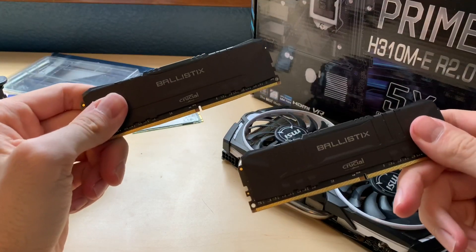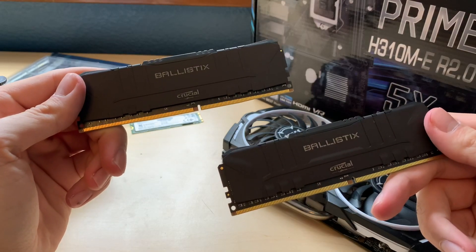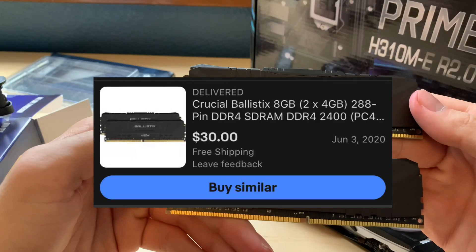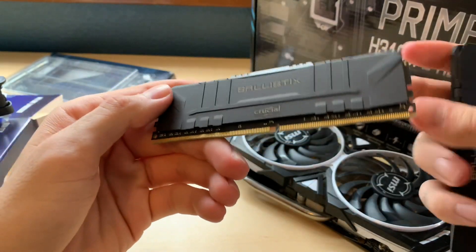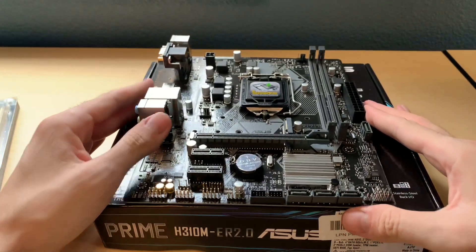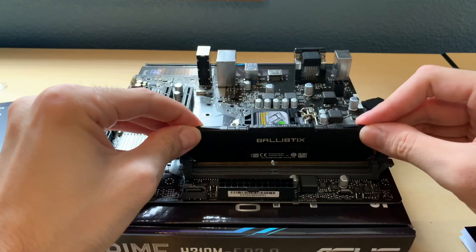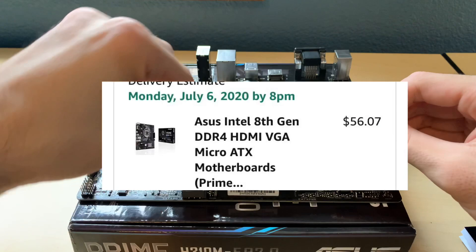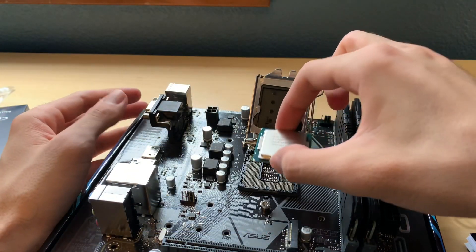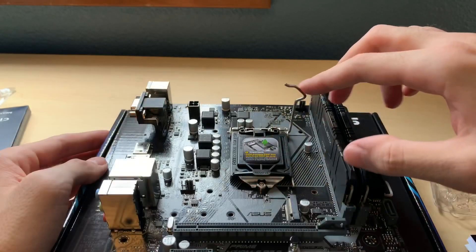For RAM, I've gone with eight gigabytes of Crucial Ballistix DDR4 memory — a two-by-four gigabyte kit running at 2400 MHz. I picked this up for 30 bucks on eBay, and it should get us to the minimum requirements for Flight Simulator. The CPU and RAM are housed in an ASUS H310 motherboard, which is only $56 on Amazon and pairs nicely with the i3.